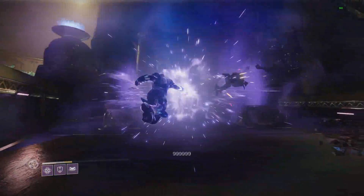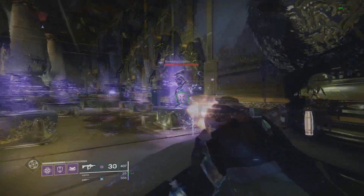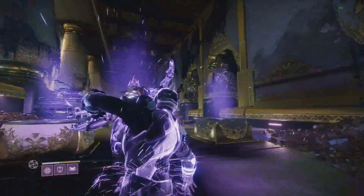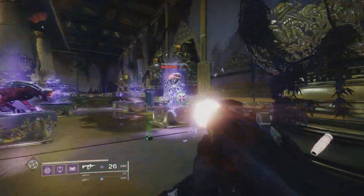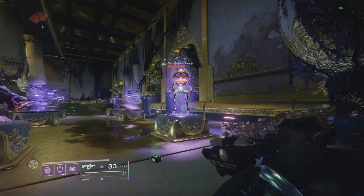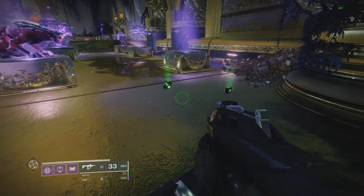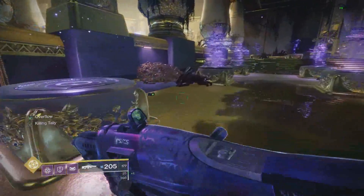The timing on this glitch is similar to yesterday's video but a little bit quicker. If the enemy gets pulled to you, that means you did it too early. If nothing happens, you did it too late. It's a very tight sweet spot — definitely harder than yesterday's glitch — but once you do it once, you understand the timing. You can tell if you did it right by the enemy being pulled to you, dying as if you finished them, and then the ammo spawning in.